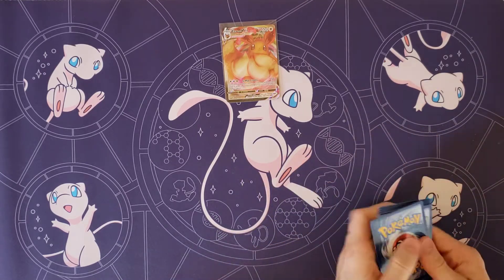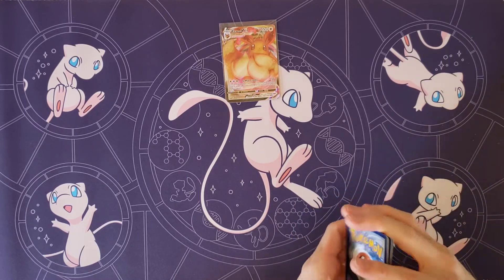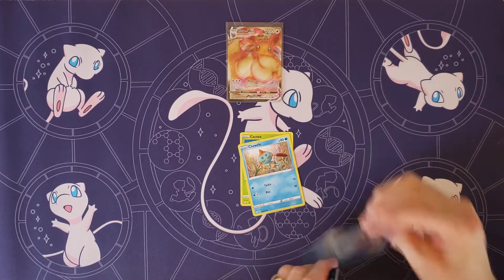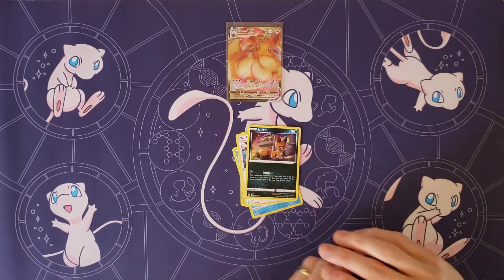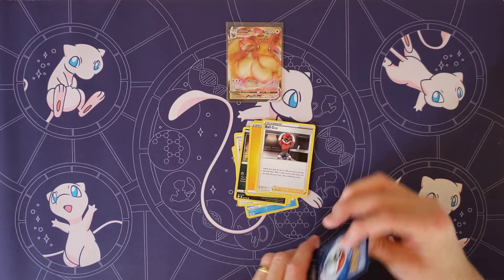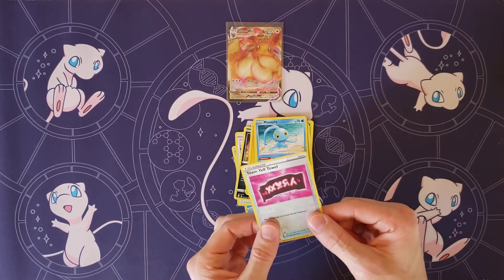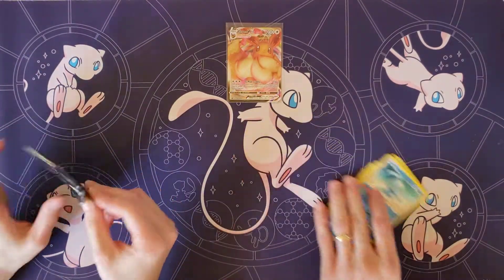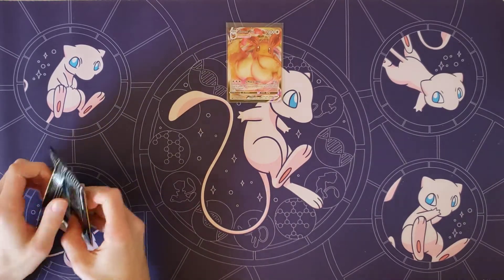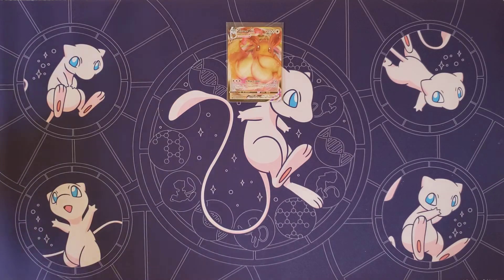I'm going to start off here with probably something not very good — that seems to be the trend. Cacnea, Choodle, Eevee, Nickit, Horsea, Lightning Energy, Ball Guy, Dartrix, Eldegoss. My rare: Manaphy and a Team Yell towel. Yeah, just something bland. Don't want to get all our excitement at the beginning of the video — save it for the end.